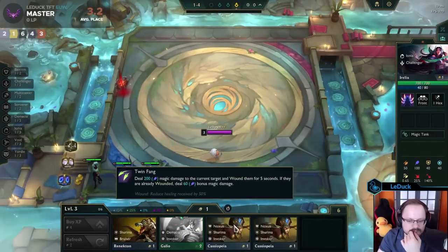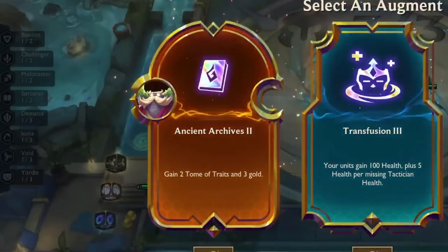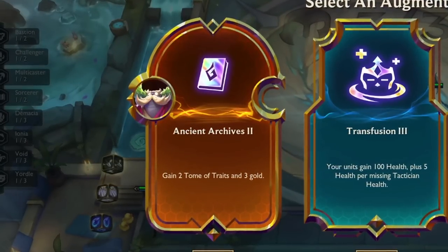One of my favorite legends in Set 9 is Urf, because he can guarantee you one or even two Tome of Traits in stage 2-1, depending on the augment tier.